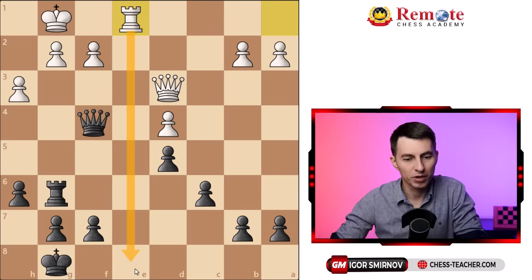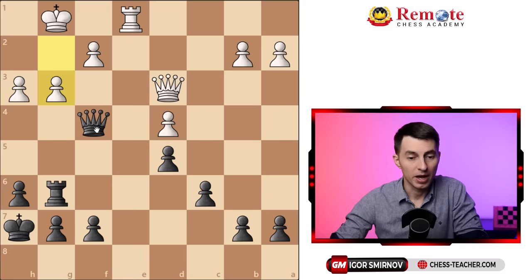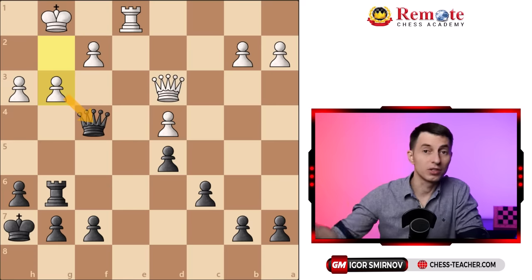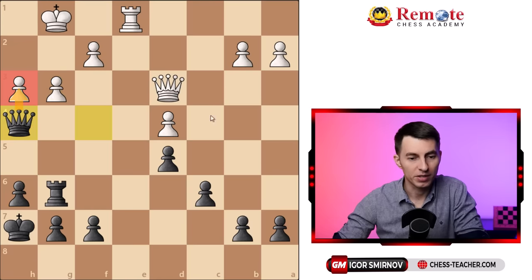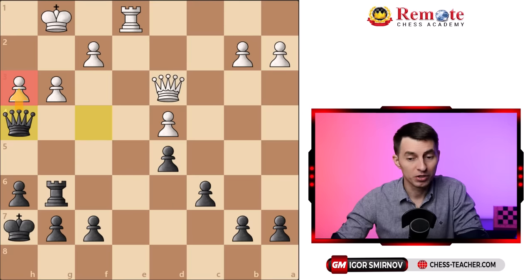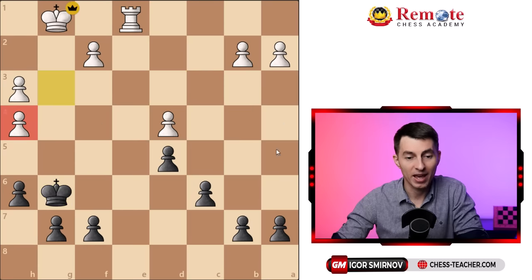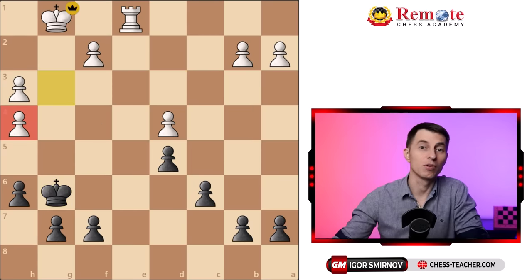Here black felt uncomfortable that white can go rook e8 and attack the king, so they decided to hide their king on h7 in advance. White played g3, and although it doesn't attack the queen directly because of the pin, they decided to continue attacking and played queen h4, attacking the pawn on h3. However, it turned out to be a tactical blunder — white played queen takes g6, eliminating the rook which pinned the pawn. After king takes, white grabbed the queen and won the game.